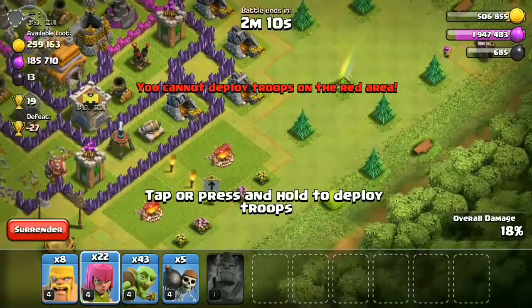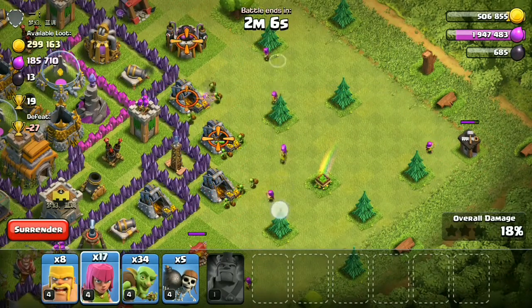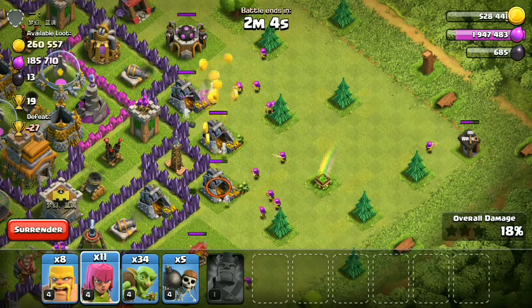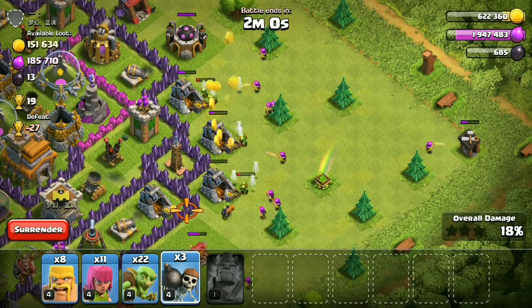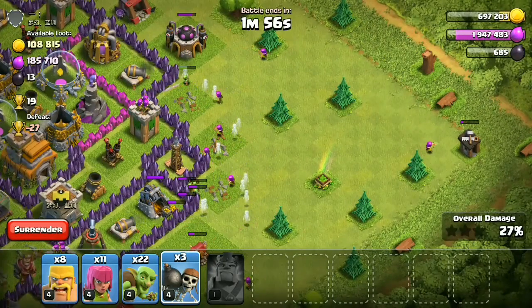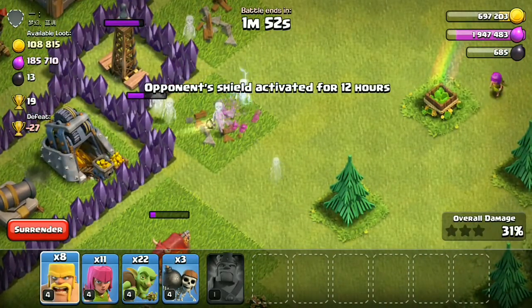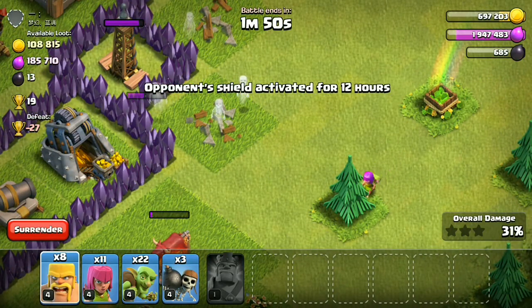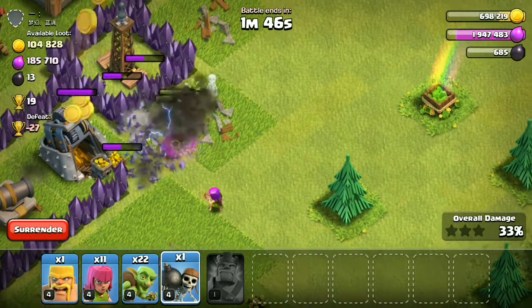Here you can see I'm just getting some trophies where I can, using my goblins then my archers. It is actually a pretty easy strategy. Most of the time you don't get many trophies from this strategy, but since you're doing farming, you don't need any trophy boost. This strategy works pretty well and you can get so much loot because the army costs very little.